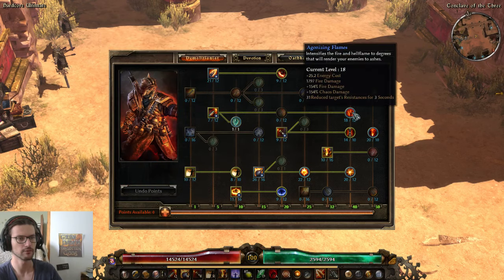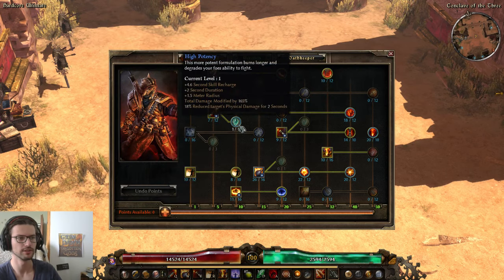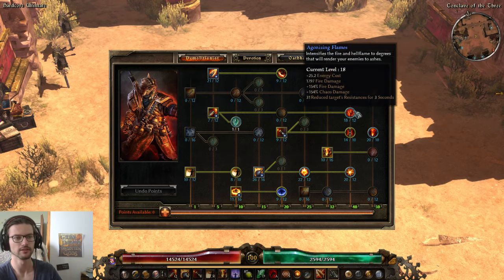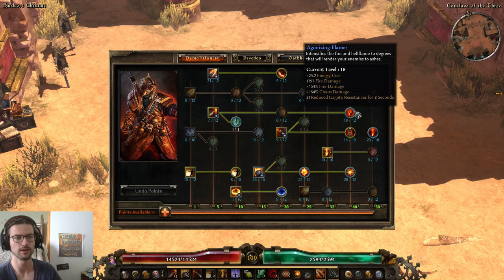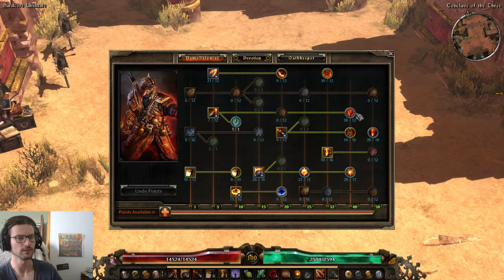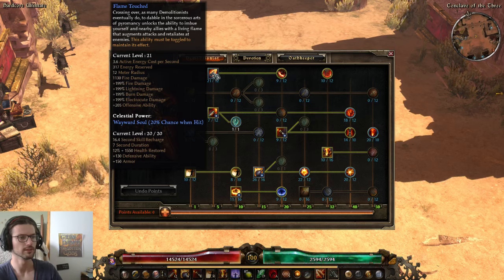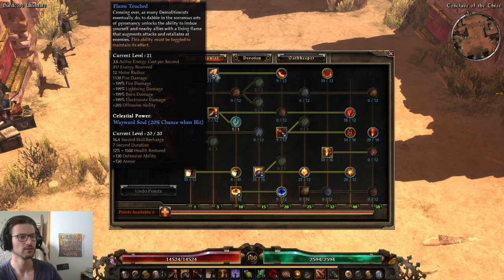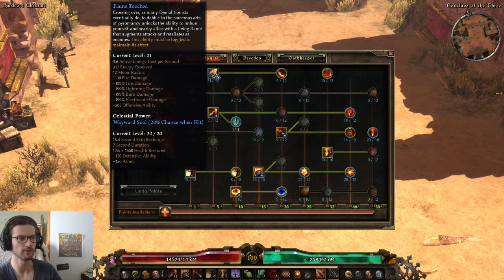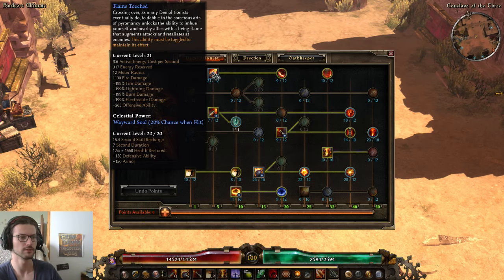Blackwater Cocktail is our debuff and flat resistance reduction - 1 point here, 1 point here to increase the duration and reduce enemy physical damage, and 1 point to apply the resistance reduction. This one is hard-capped, or put as many points as you can here. Same for Flame Touched - you want as many points as you can. For the OA: 205 OA, 199% fire damage, and also some flat fire damage which we use for Granada, because Granada does weapon damage with the weapon you're using.